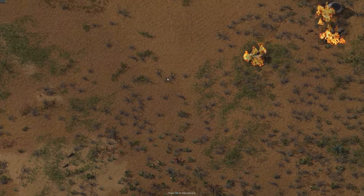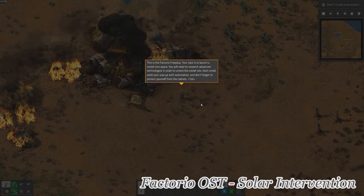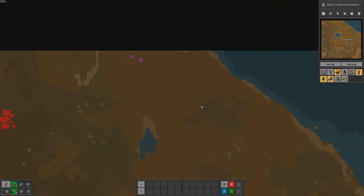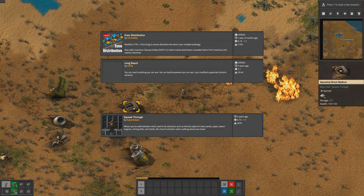In this Let's Play, we've decided to use a low enemy count setting with low evolution factor. The ore patches are small but rich, so it will be required to set up a train network to expand our base. We've also installed some quality of life mods to help us out: even distribution, long reach, squeak through, and bottleneck.